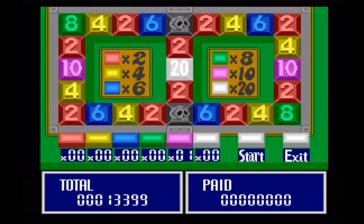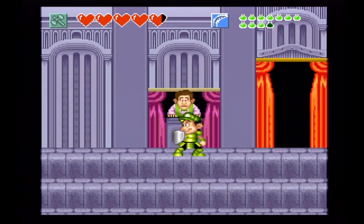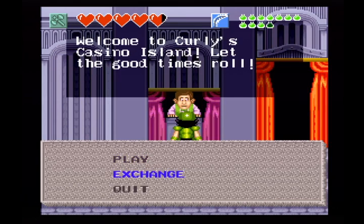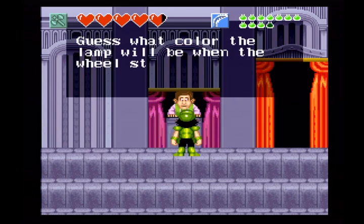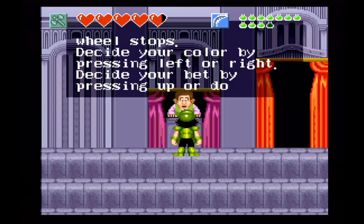I'm gonna guess that total down there is the amount of money that I have. If it lands on one of these, then I get however much I put down on it times whatever the multiplier is. That's how it works, right? You know what, I'm just gonna check out the how-to-play on that one. Play... Flash in Cache. How to play!